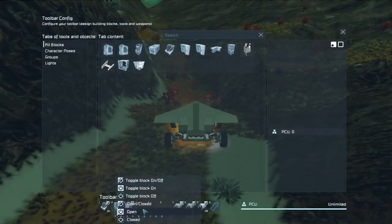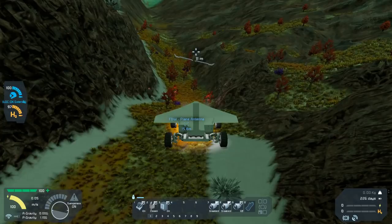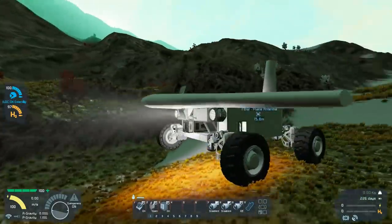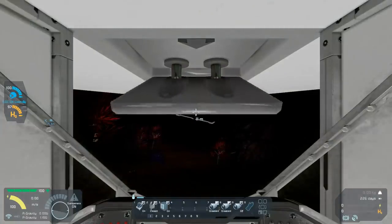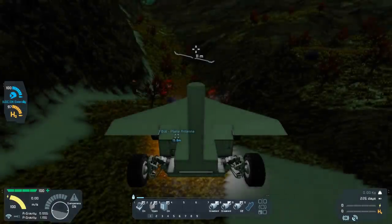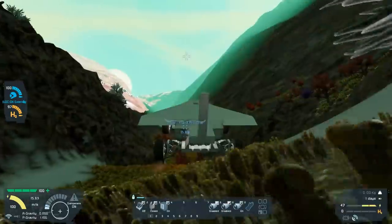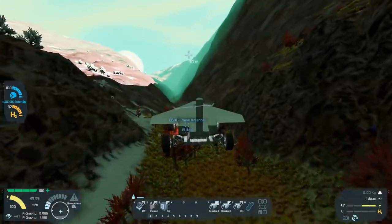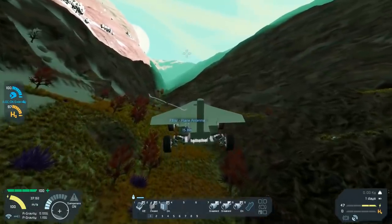The air brakes — there they are. Open, close. I was expecting an animation of some kind — oh, there we go! That might be a problem for visibility, but luckily I don't actually fly that way, so that's not a problem. Brakes are off again. That should not work, but it does.